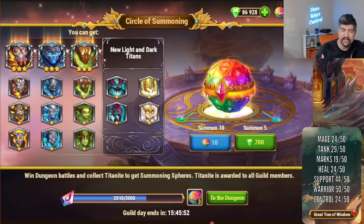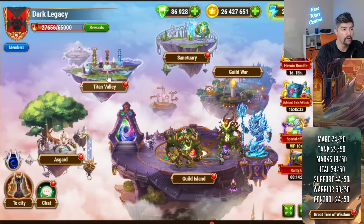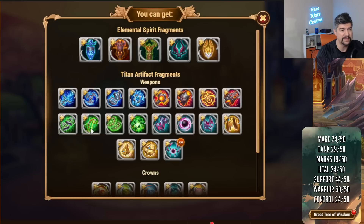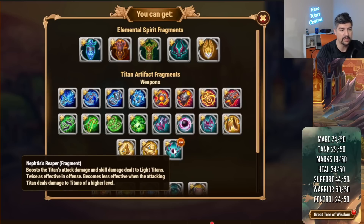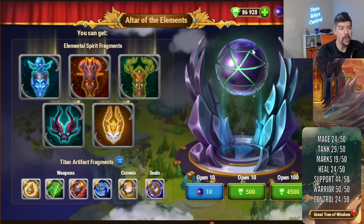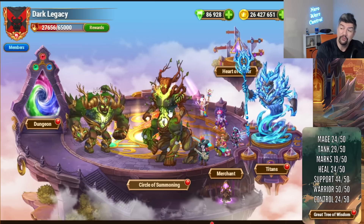We don't know for sure exactly when, but supposedly sometime in May the Light Super Titan will be joining us. We got the Dark Super Titan last month, and the Light Super Titan this month. A lot of things will happen once that Titan is added — the Tanks and Super Titans will be added to the Circle of Summoning, and all the last artifacts will be added into the Titan Valley Altar of Elements. We currently have all the Seals and Crowns, but we're missing the Light Super Titan's artifact weapon. Once that's in, we won't have any new artifact components for a while.